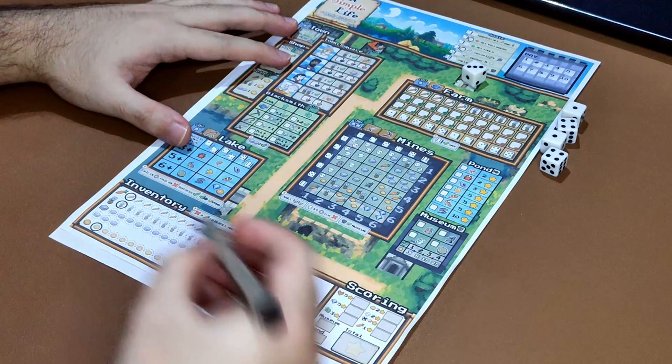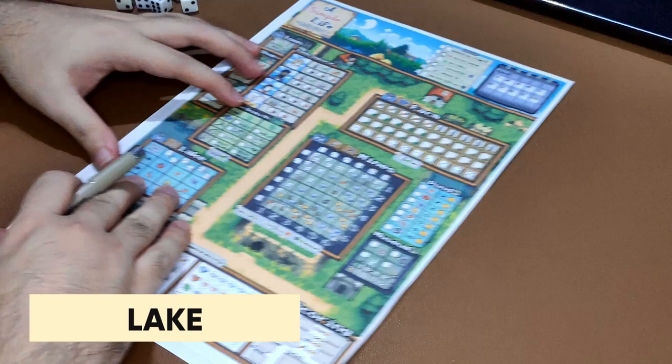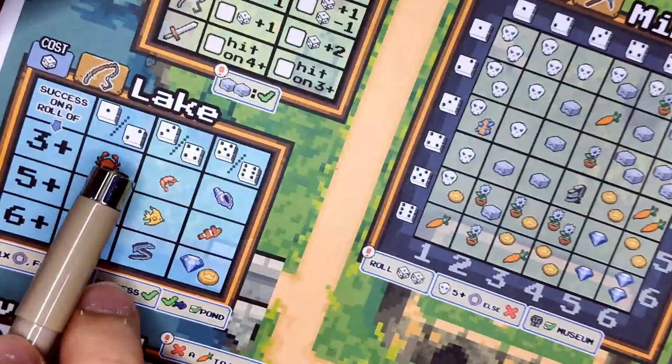You may use the farm again — there is no limit to how many times you can activate a location. Next is the lake. To activate the lake, use a die. The value of the die determines which column you can choose. In the lake you have three columns: if you use 1 or 2, you choose from the first column; 3 or 4, from the second; 5 or 6, from the third.